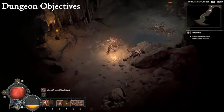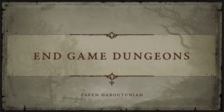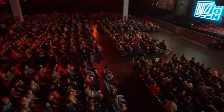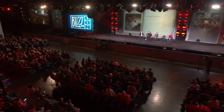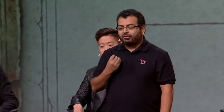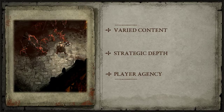Now let's talk about Endgame Dungeons. Key goals were varied content, making powerful unique builds with strategic depth, and player agency. We're adding a new type of item called a dungeon key. When a key drops, it's for a specific dungeon in the world — using it upgrades that dungeon into an Endgame dungeon. Keys also have a specific difficulty rank; the higher the difficulty, the better the quality of drops inside that dungeon.